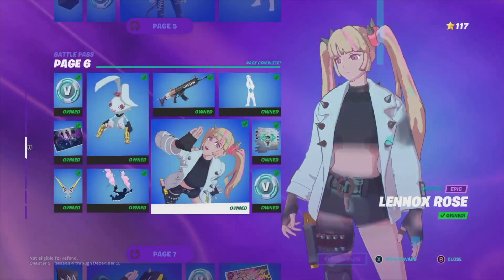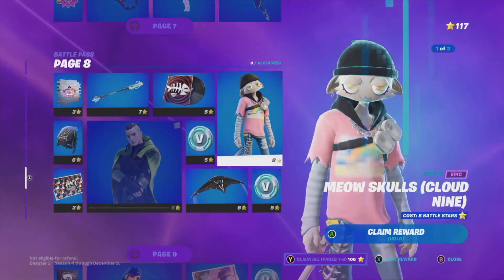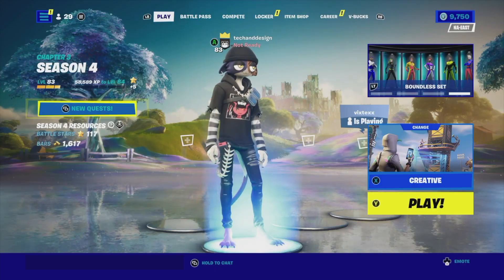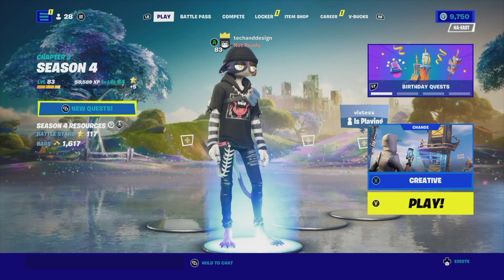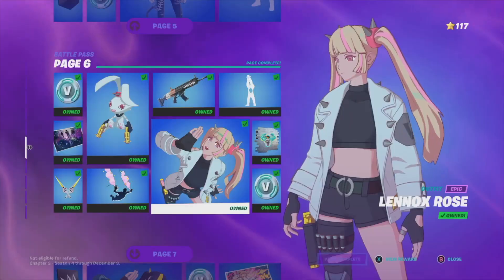To get pages seven and eight, you need to have claimed every single page up to page six. You'll need a total of about 106 battle stars, and by this point you should be at level 80. To gain battle stars, just keep leveling up through your quests. You can do XP glitches as well as play Red vs Blue, which gives a lot of XP.